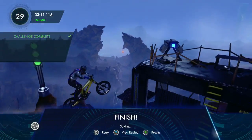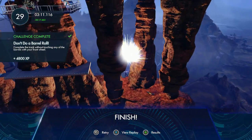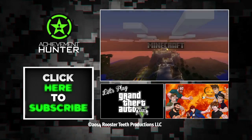And there we go! You did it! Don't Do a Barrel Roll — 4800 XP. That is all of the challenges done in the Trials DLC, the first DLC. There will be more and we'll see you when those come out.